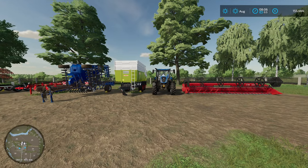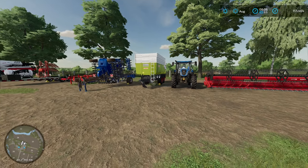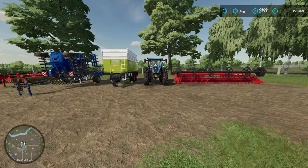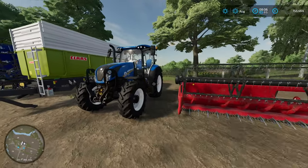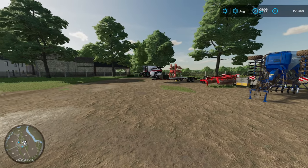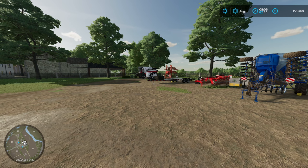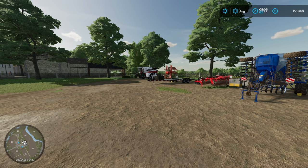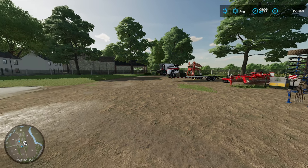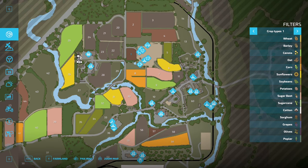One big change is that we now have precision farming installed, which is going to fit perfectly with our goal of organic farming. We'll take a closer look at that later today and throughout the series. As you can see, we do have money from selling our old farm and fields — exactly 155,000 euros — however we currently only own the farmyard.